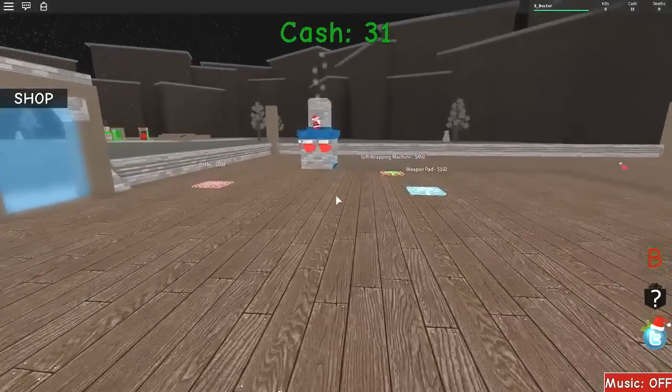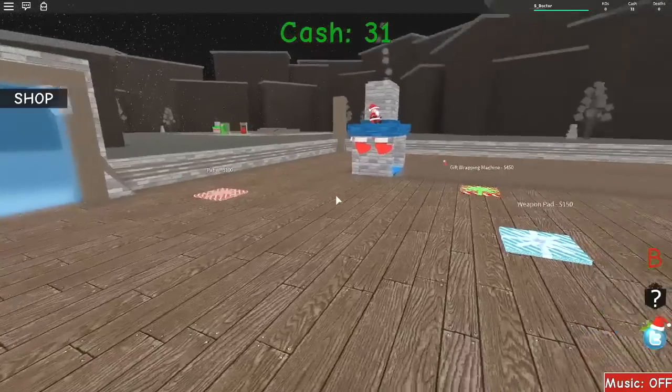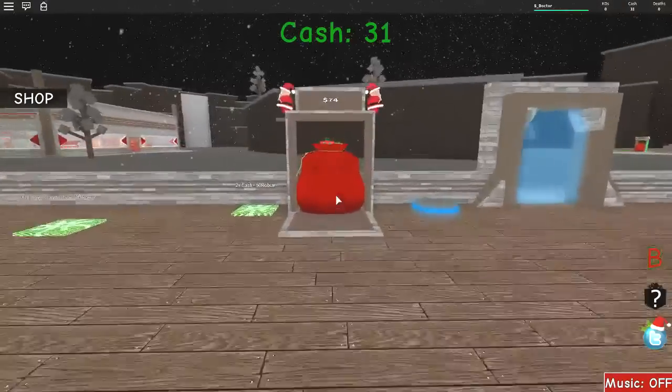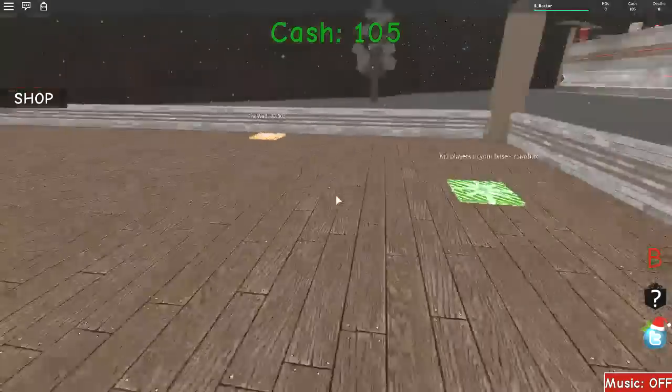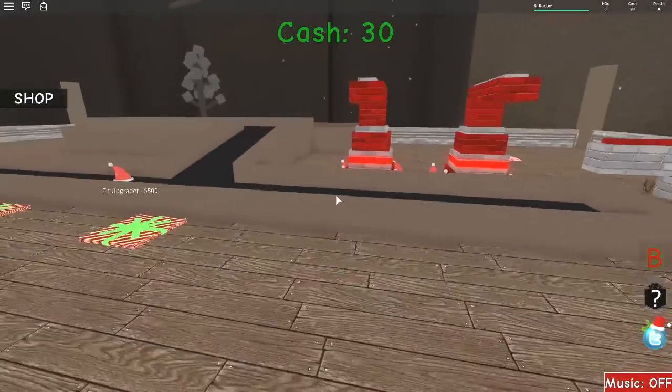I'm going to get a wall to begin with. I need weapons — it's Christmas, why do we need weapons? Elf upgrader, another hat dropper. Let's get the second Santa hat dropper. Very Christmassy. This music's very Christmassy as well. There is music in-game.